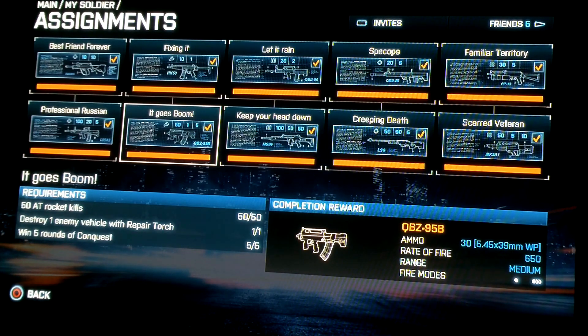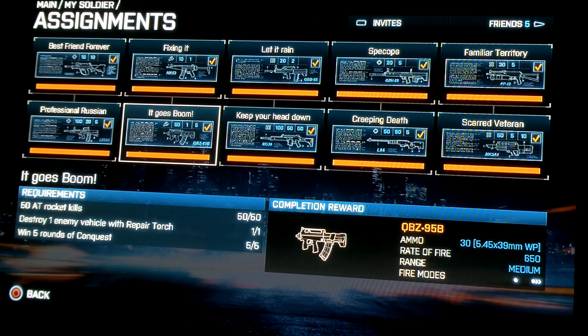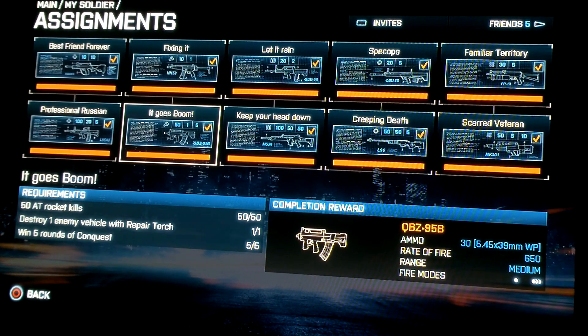Going down to the QBZ-95B. In my opinion, this was probably the hardest to unlock, starting off with the 50 AT rocket kills. I went to Operation Metro to get most of these, but you can mix in other achievements across maps. Destroy one enemy vehicle with repair torch — that one took me forever. You need a map with high vehicle flow and it's pretty much luck whether someone stays in or jumps out. That's probably the hardest of all of these, but it's doable. And win 5 rounds of conquest — that's probably easy, so you'll get that pretty fast.